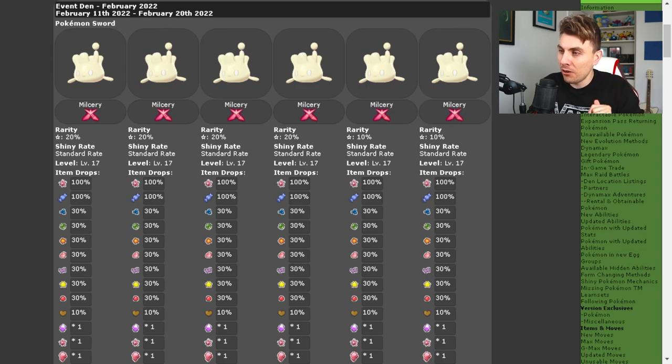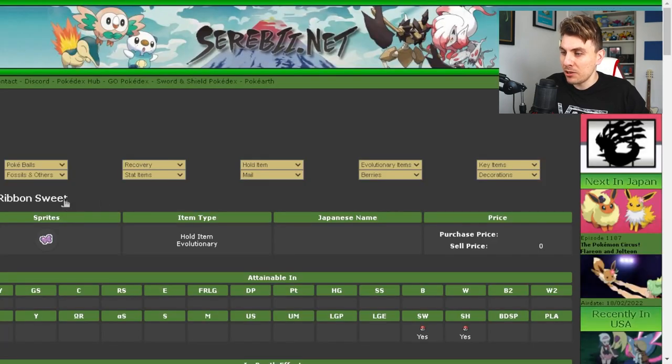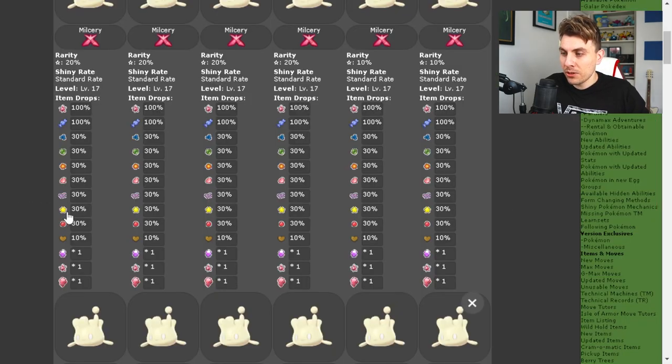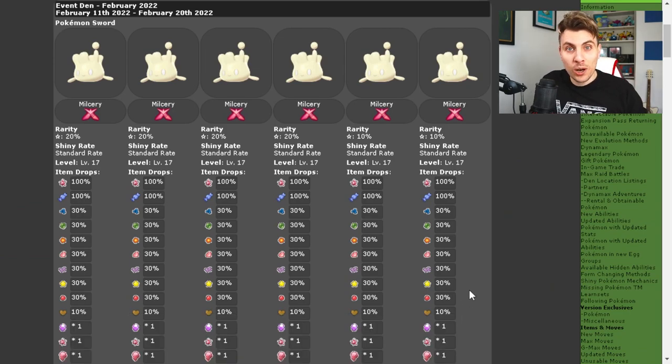We're going to start off in Pokemon Sword — it's pretty much going to be the same across the board on Sword and Shield. You can see that the one-star raids are going to be pretty much 20% rate across the board. The items that you are going to get are the sweets that Milcery has — you're going to get the ribbon sweet and you're also going to get access to the star sweet.